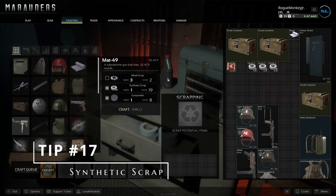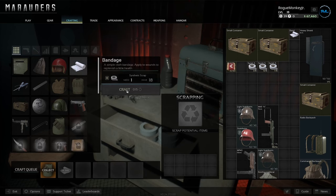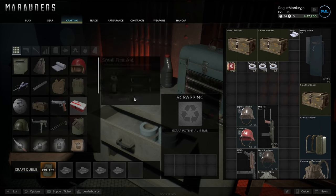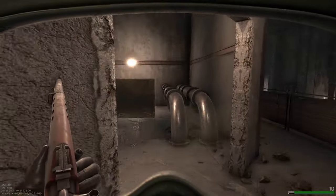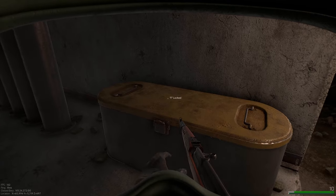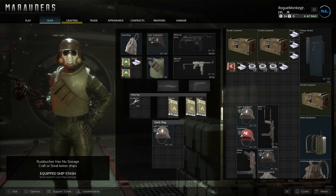Tip number 17: synthetic scrap is probably one of the most important items to get early game and even late game, as bandages can be hard to come by. Stock up on synthetic scrap as much as you can — the same goes for most crafting materials since they're so valuable for the crafting system. Tip number 18: lockpicks are very useful; you can find great gear behind locked rooms, locked safes, and locked storage containers around maps. Bring at least one per raid — they're cheap to craft and only take a single inventory slot.